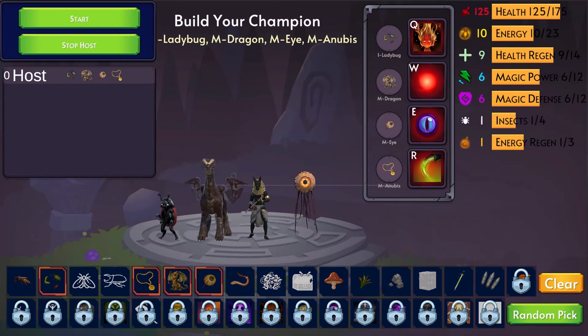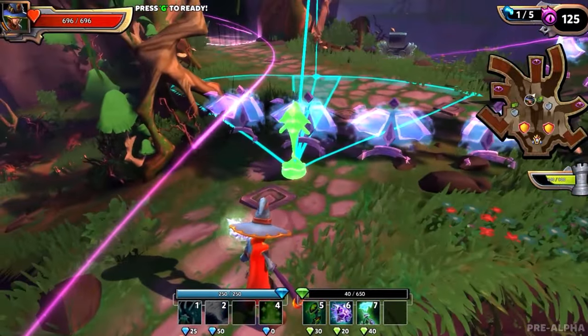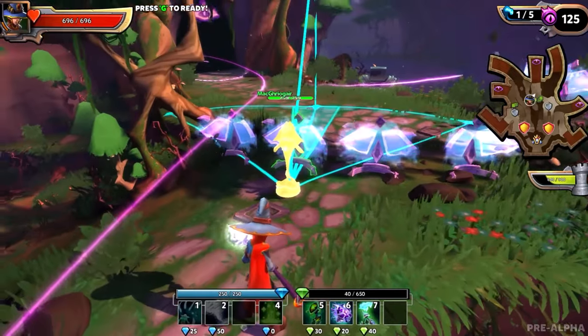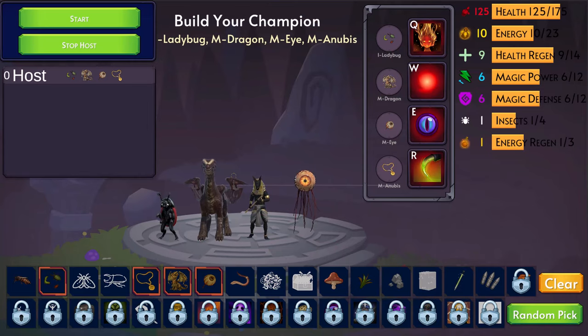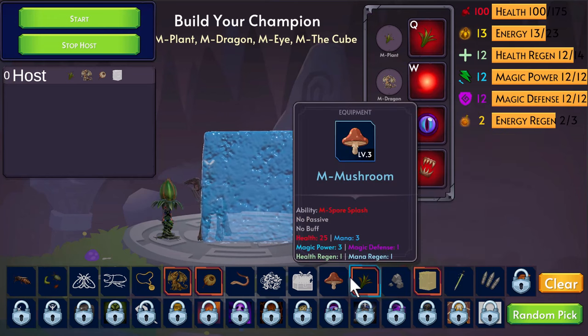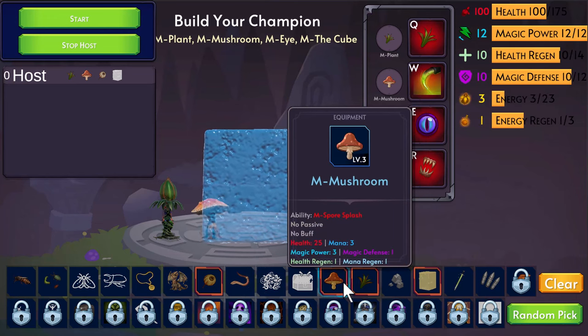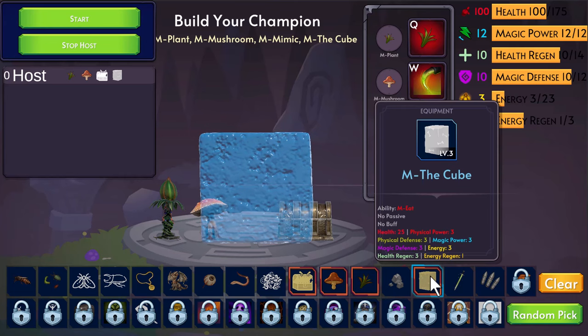If you're wondering how I built it so fast, it's a combination of things. One is I've got a good amount of multiplayer game dev experience — I even teach multiplayer game development courses so I know the fundamentals. Two is that I utilize a lot of tools and assets to speed things up. All of the characters I use are from the asset store. I've got a lot of Infinity PBR characters — or Magic Pig Games now — things like the jelly cube, the plant monster, the mushroom, and my favorite: the mimic that you can literally drop down, pretend to be a treasure chest, and counter-attack people when they come up to loot you.